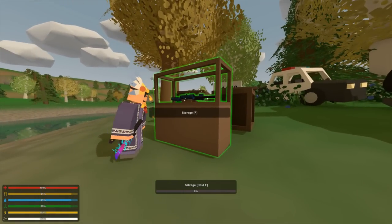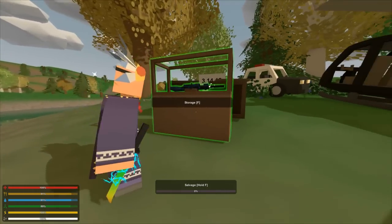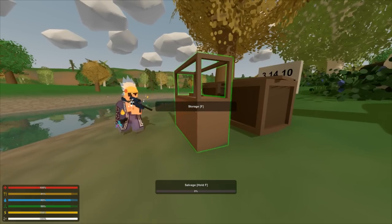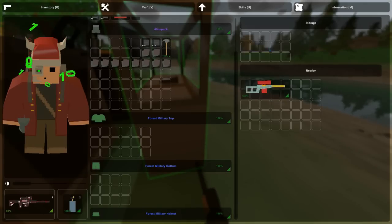Another minor thing that was added: you can now remove items from trophy cases — which were added last update — quickly by pressing Ctrl+F, just like that. It's the same with the gun racks that you saw in the previous update.